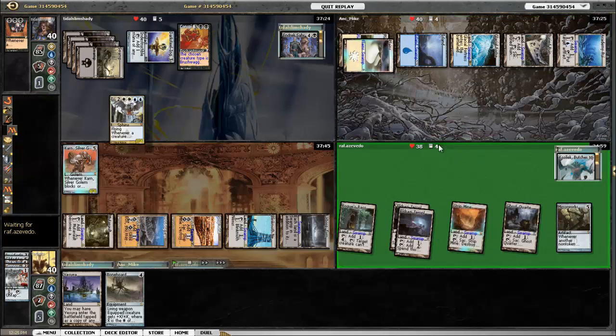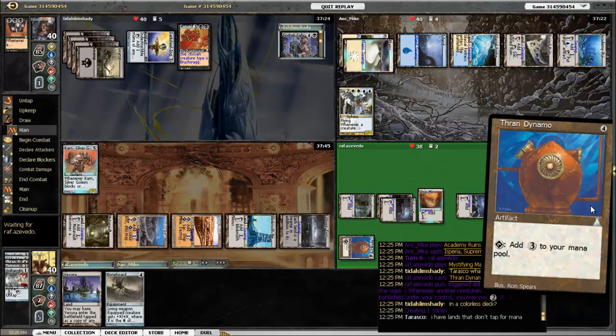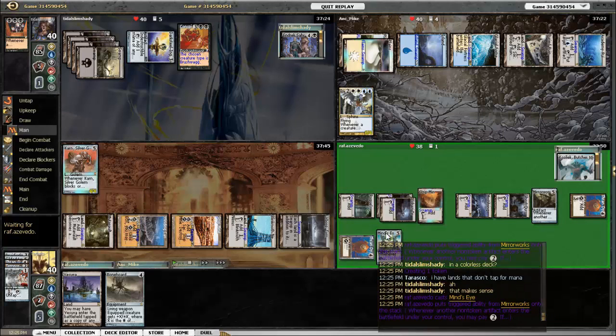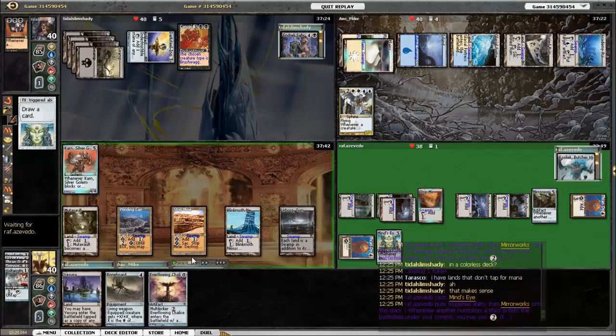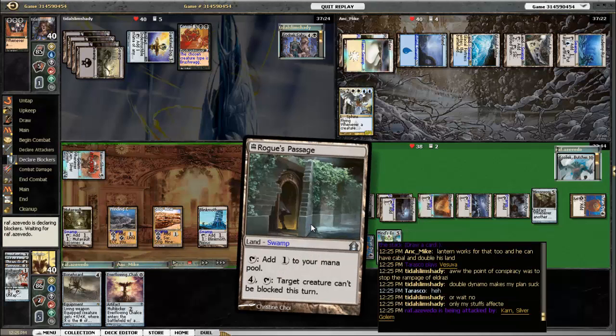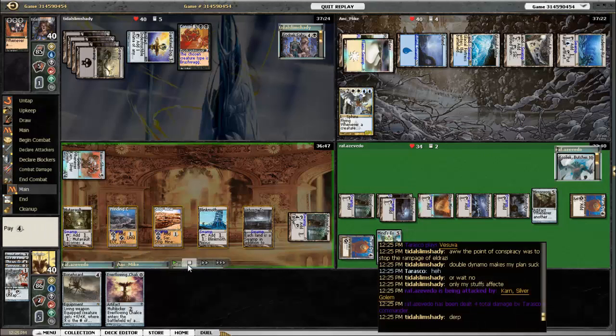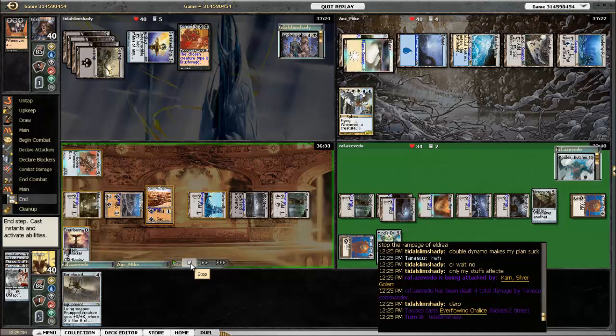Asperia is still coming and comes out to play. Kozilek plays Thran Dynamo, copies it, then plays Mind's Eye — doesn't copy it — and starts drawing cards. I use the Everflowing Chalice to copy Rogue's Passage, because it's nice to have unblockable stuff. Then I go ahead and attack Kozilek again, because he's still a pretty big threat with the two Thran Dynamos and the Mind's Eye — he'll be able to cast his Commander and gain a bunch of card advantage.